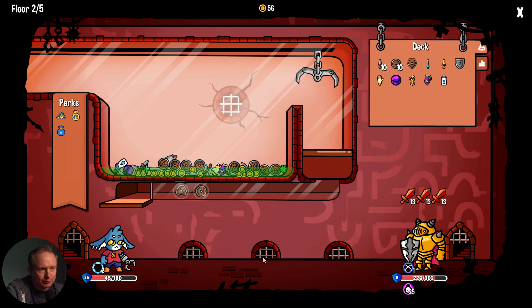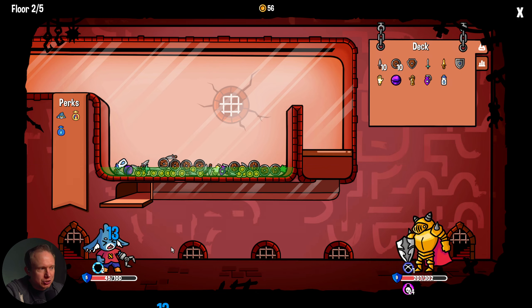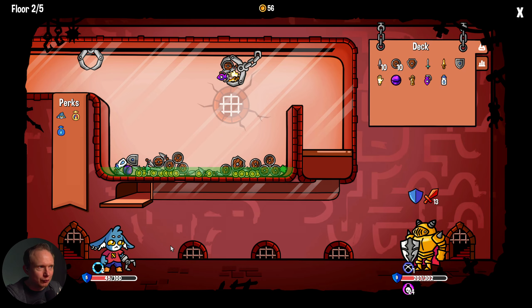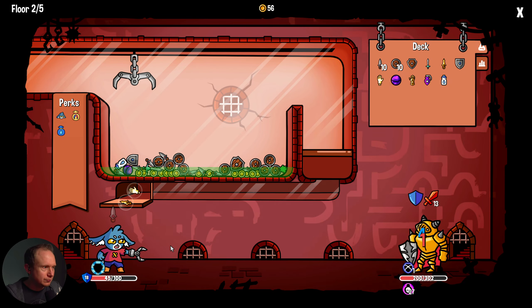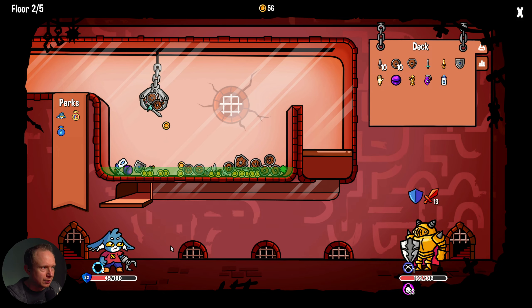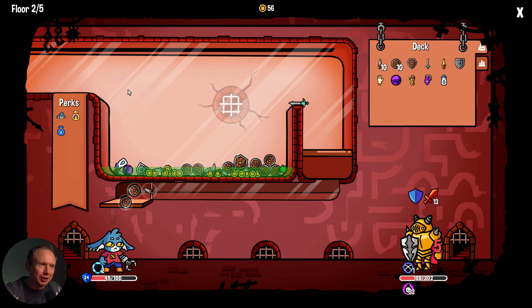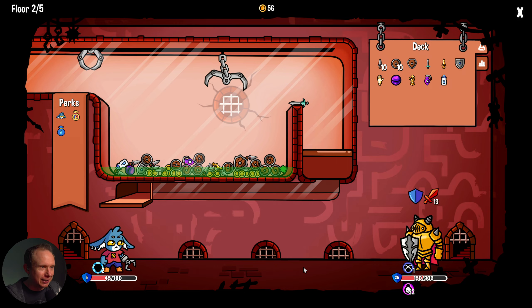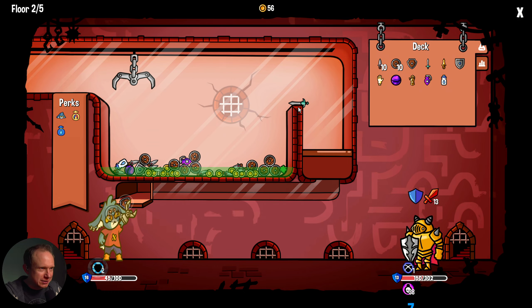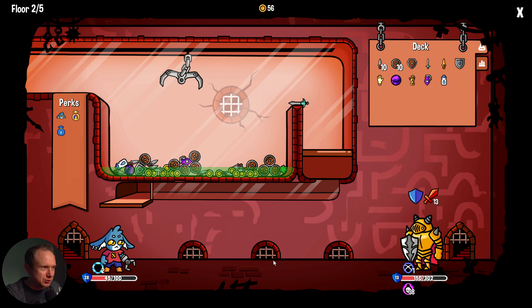One thing I've noticed is the position the claw gets placed in initially is perfectly aligned with the left-hand side, so you can basically guarantee a grab there. We don't really have a high-value target right now, so we'll just grab this stuff. I love that things can get stuck here — this is so like a proper claw machine. You can knock things down, although this may be laying a little too flat so it might just get stuck.